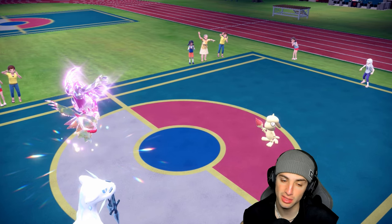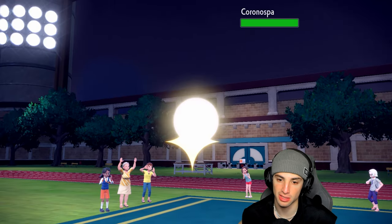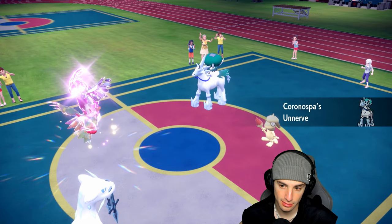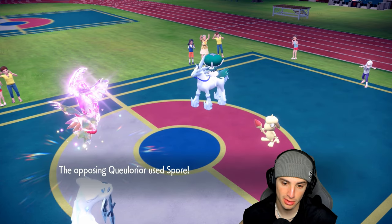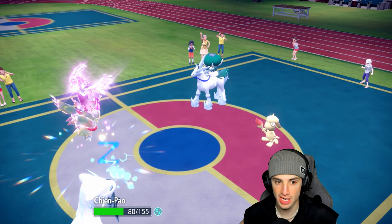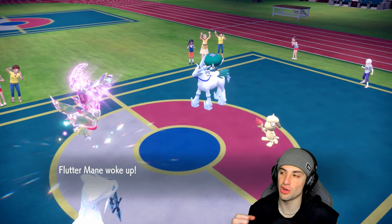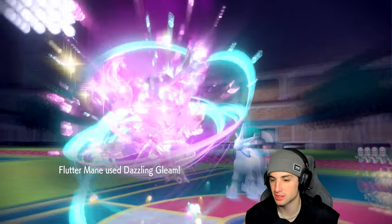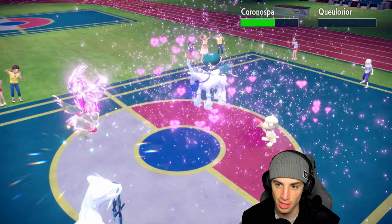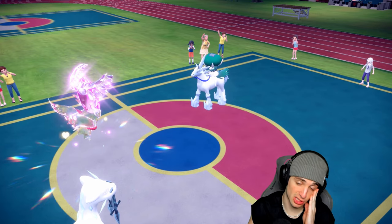Farigiraf and Ursaluna come in, hoping Flutter Mane wakes up this turn — please tell me I wake up. Smeargle has already Spored Chien-Pao. I need to wake up and KO Smeargle. Flutter Mane wakes up — three turn sleep avoided! Dazzling Gleam drops Smeargle and does damage to Calyrex. If they don't bring out Farigiraf, we can throw a Sucker Punch.